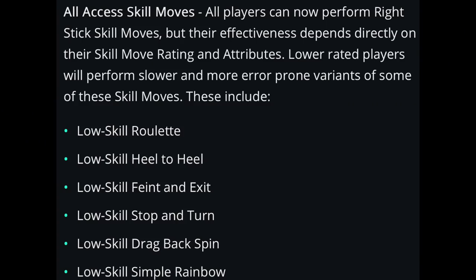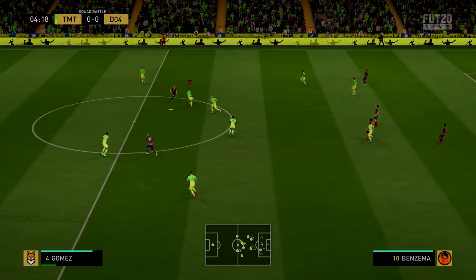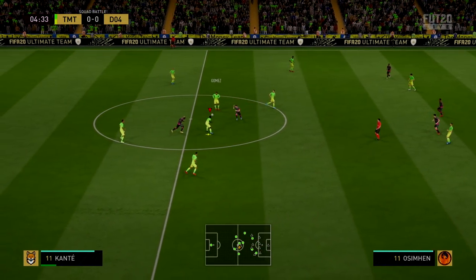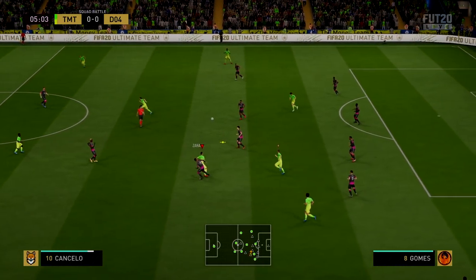For all-access skill moves, every player in the game can now perform right stick skill moves, though effectiveness depends on their rating and attributes. Each player can perform a low skill roulette, low skill heel to heel, low skill feint and exit, stop and turn, drag back spin, and simple rainbow. Whether seeing Harry Maguire doing roulettes is realistic is debatable, but it may make the game more fun.